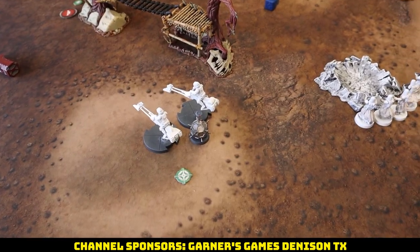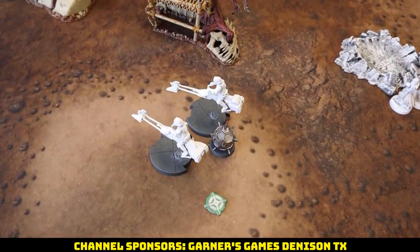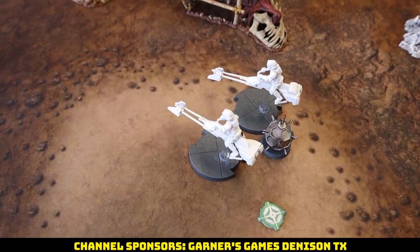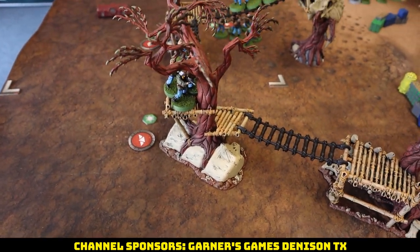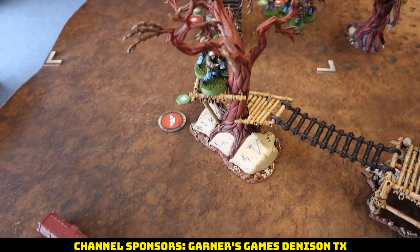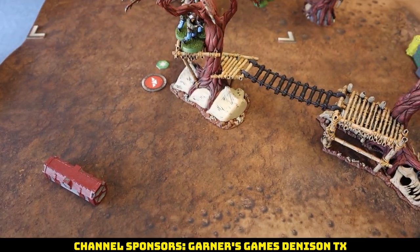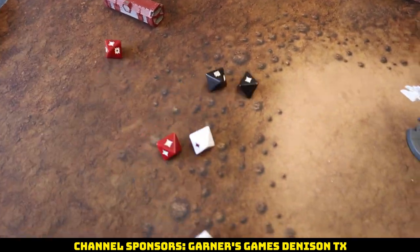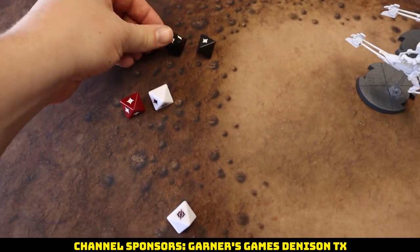First activation of the game: bikes double-moved — compulsed then moved — popped our Emergency Transponder for an aim, and we're going to fire into the Pathfinders. Double rainbow surging to hit.